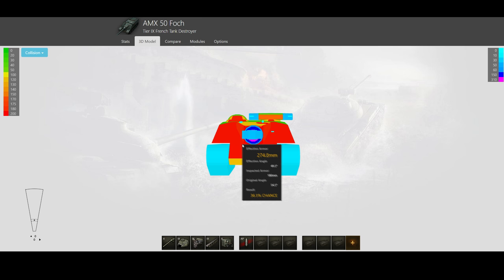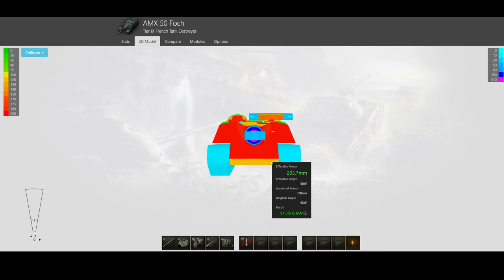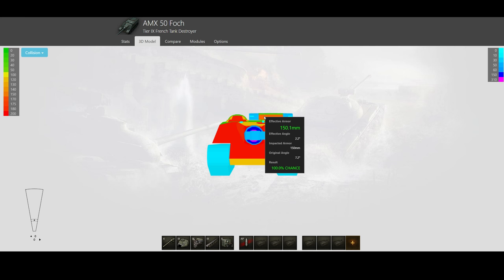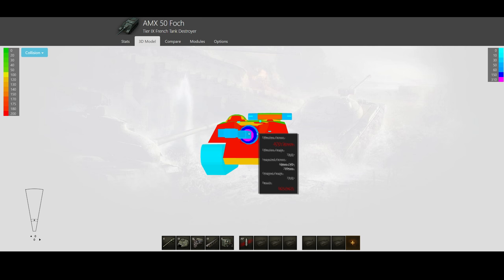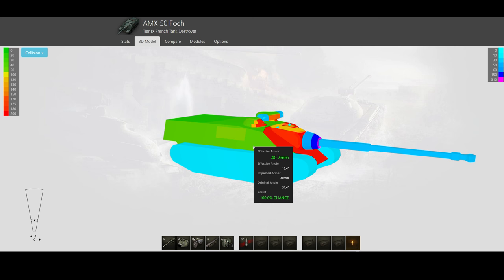Let's start with the armor. You have a 180mm upper plate, angled reasonably well, but you can still pen this with tier 10s half the time just straight through the upper plate. You also have a lower plate that every tier 8 can pen. Then you have these massive weak spots on the pike — 150mm armor that every light tank can pen. This one is slightly better and can bounce some shots, but it's still not very good and generally doesn't bounce much. The gun mantlet is pretty okay but it's kind of small, so it's a bit irrelevant.